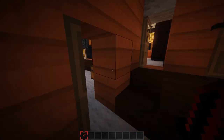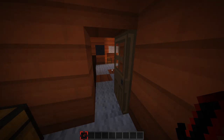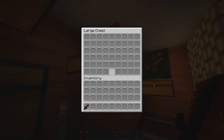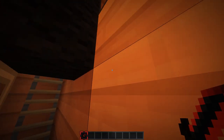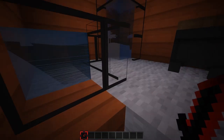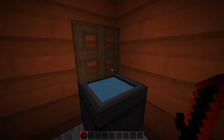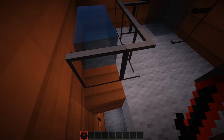Over here we have the bedrooms — you can take a closer look when you get the download in the description. Here's the first bedroom: some cabinets, a chest, a bed, some lamps, and a little hanging thing. Up here is the bathroom — we have the bathtub, the shower, and of course the toilet.